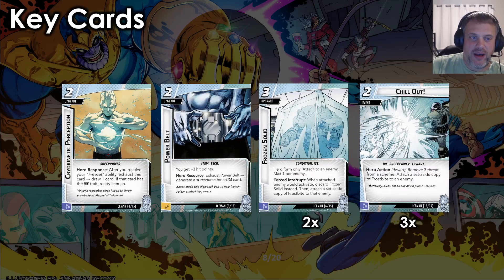The key cards from Bobby's kit. First up is Cryokinetic Perception — a two-cost upgrade. Hero Response: after you resolve your Freeze ability, exhaust this card and draw one card. If that card has the Ice trait, ready Iceman. That's going to let you apply a second Freeze ability in the same turn, which is amazing. Card draw for things you already want to do — even better. Two-cost upgrade — nailed it.